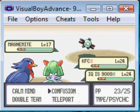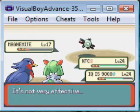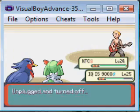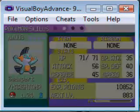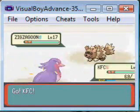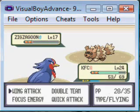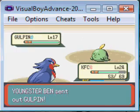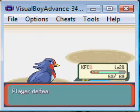Dang, I hate Magneton. So evil — so bulky to every attack I've got, except of course ground. I'm actually surprised IQ 9000 has already evolved. Gonna fight this guy just to get some experience. Thunderbolt is an awesome Thunder move. There's only one move I know that's stronger than Thunderbolt, but it's a little bit inaccurate.